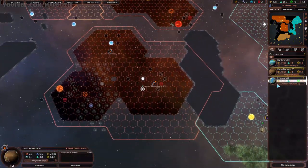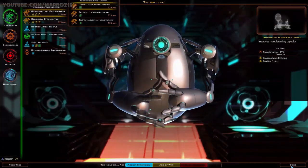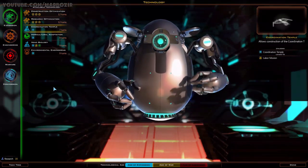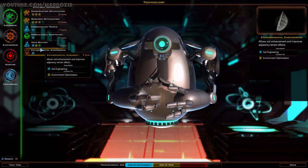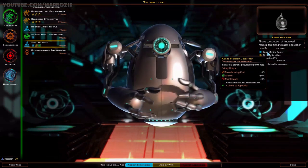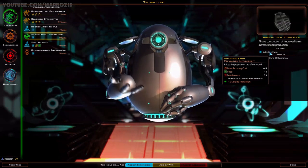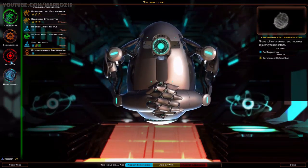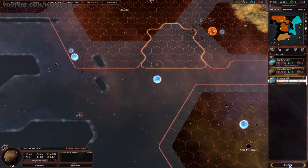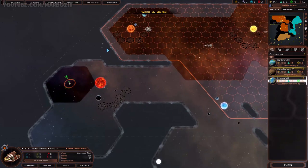There's some funny business going on with the UI - seems like some visual glitches. Accelerated growth. So what's next? Environmental engineering, xenobiology - I don't think I really need that right now. Environmental engineering seems to make sense. Or maybe defense systems to improve our ships a bit - that's only four turns. Let's go for defense systems.